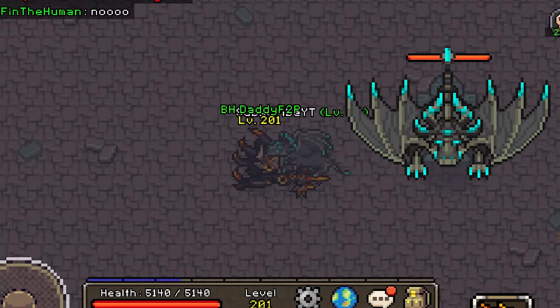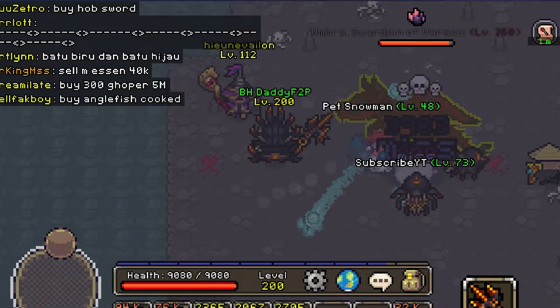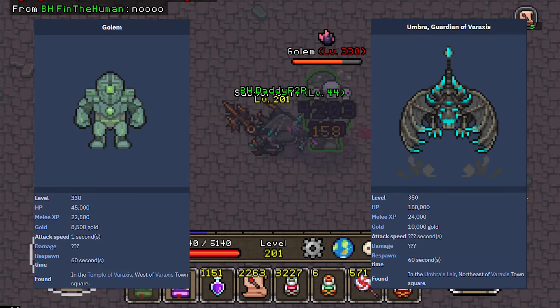Another boss lying dormant in the realm of Varaxis — not Umbra, but the Golem. If you've already watched my Umbra guide, you already know my opinion that she sucks so hard. However, even though the Golem is lower in level and stats than a Draconic Umbra, it is by no means an easier meal.